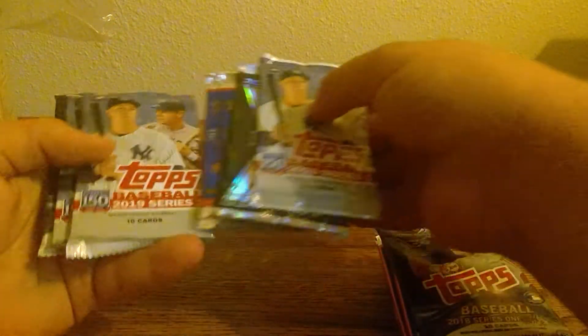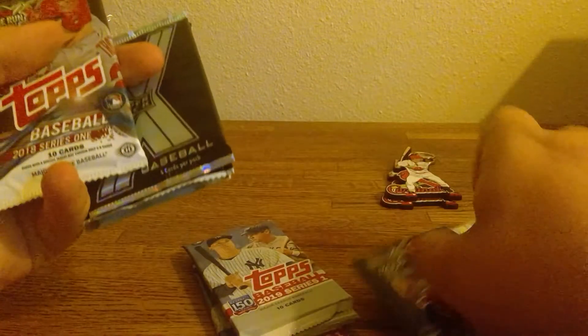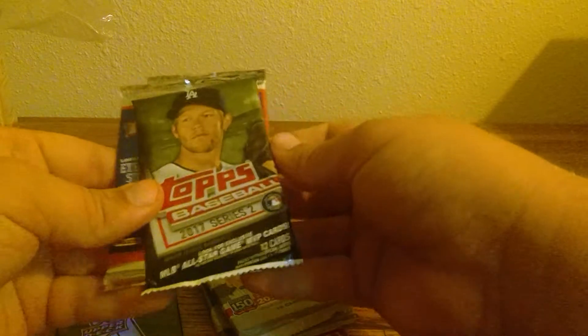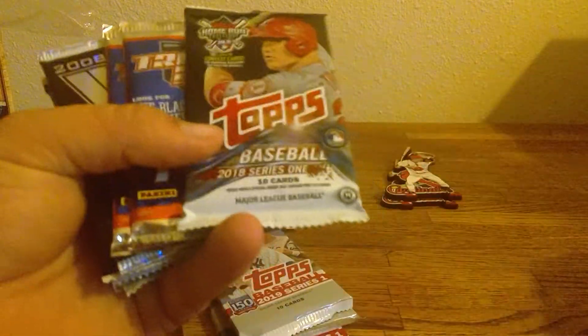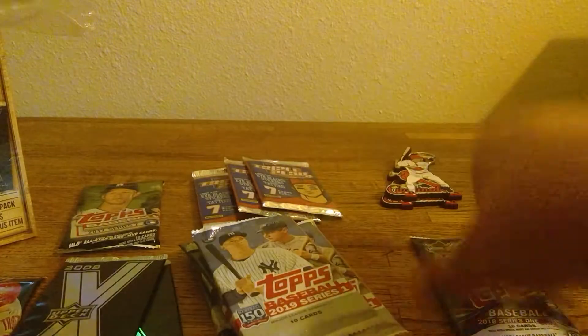Let's go ahead and look at what packs we have. We have 2019, we have three Series 1s. It doesn't look like either of those are our hobby. Well, here's our hobby right here. We have the 2018 Series 1s, we have the Upper Deck 2008, 2007 Series 2s, and then the two triple plays. And then in that other box, looks like we have the same exact lineup.